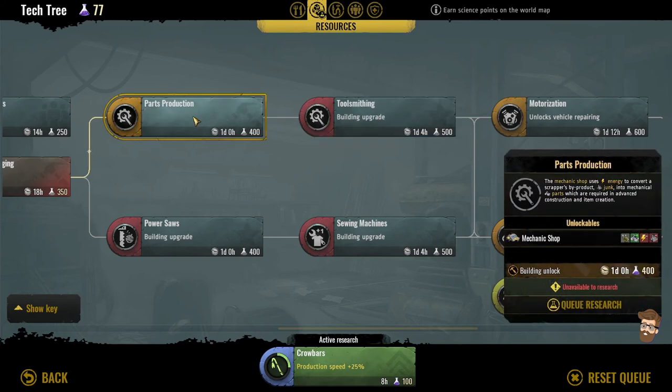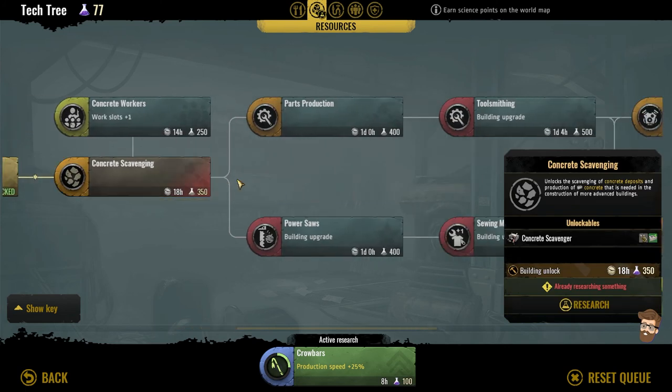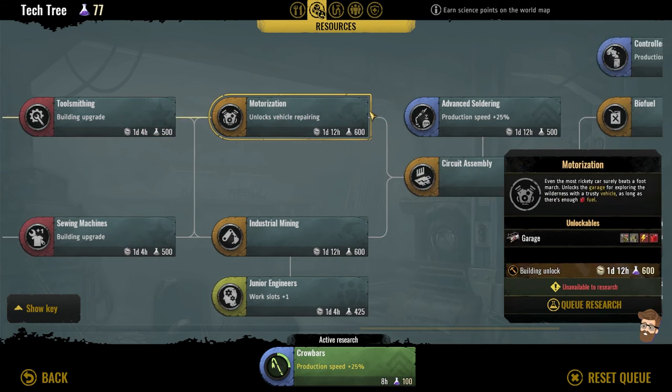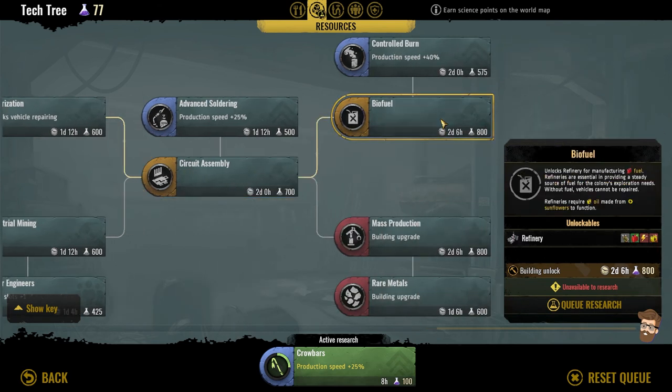We have the mechanic shop further down. This is on the resources tray. I'm already at bartering, but I have to get all the way down to the garage, which allows vehicle repairs. So this is a little interesting for me — I've got to figure that out. Electronics factory — that's cool. Biofuel, which I love. It looks like I could be producing my own fuel, maybe.